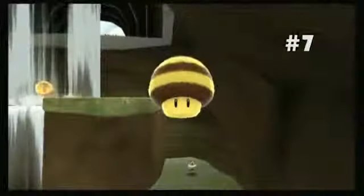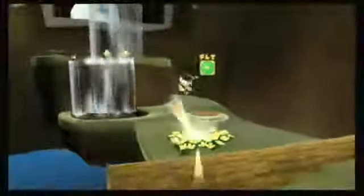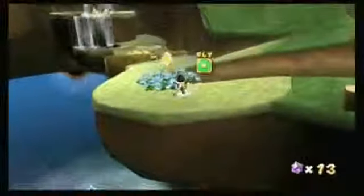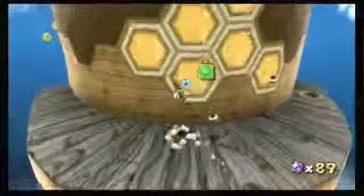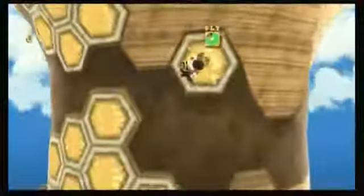When I saw Mario transform into Bee Mario for the first time, it was at that moment I realized the $250 I used to purchase my Wii were monies well spent. The smile that just overcomes my face when Mario turns into a bee tells you all you need to know. It's the Bee Mushroom, and this thing is freaking adorable. The Bee Mushroom lets Mario hover for a very limited amount of time, which helps with measuring your jumps and reaching high platforms. It also lets Mario climb on honeycomb — look at this. This is an unbelievable power-up.